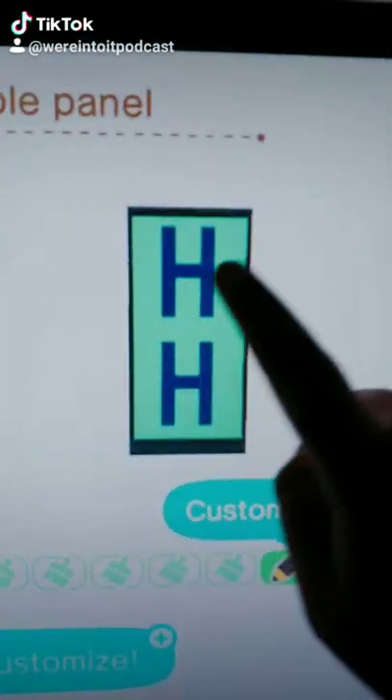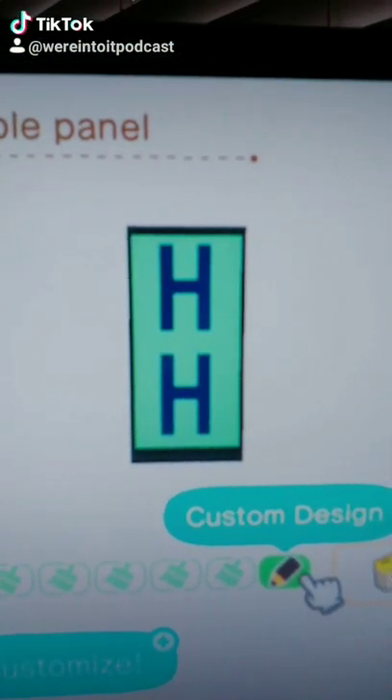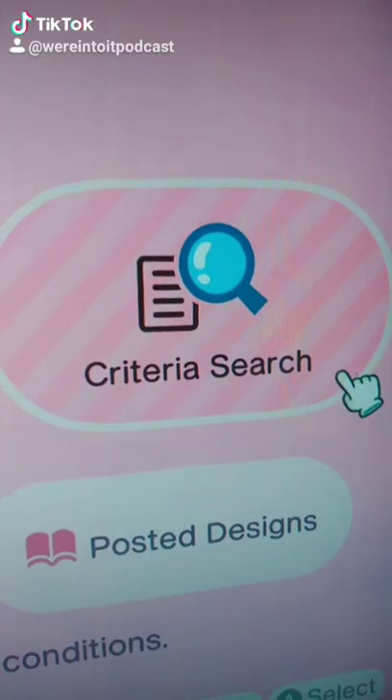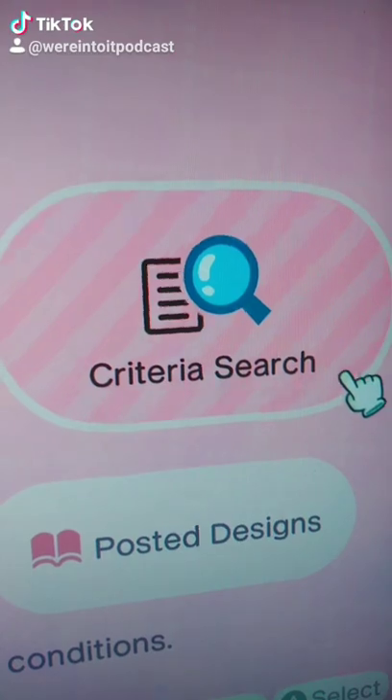So I'm customizing each panel for each letter. We're going to do H-A-L-S-E-Y for Halsey. For the letters, just go to your Able Sisters and do a criteria search of each letter you need.